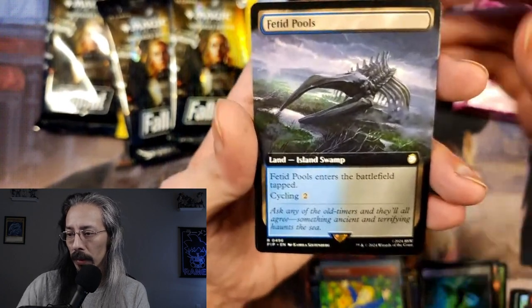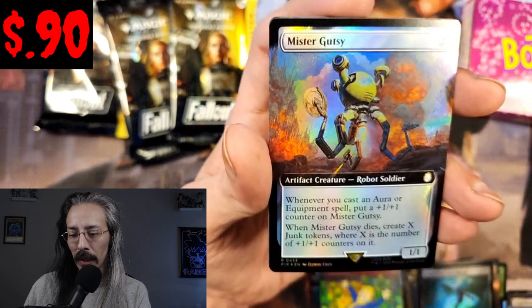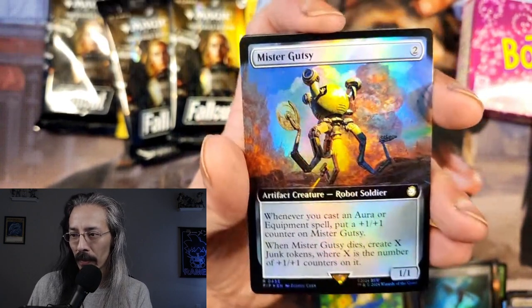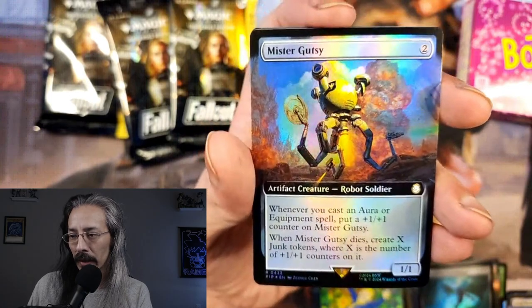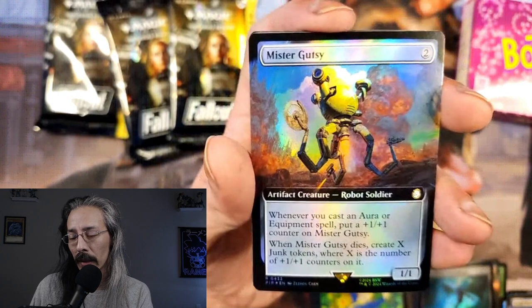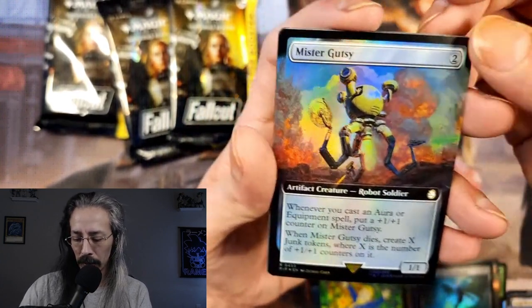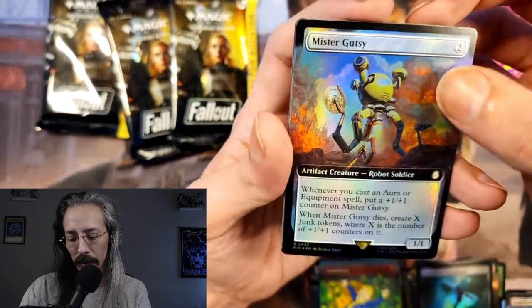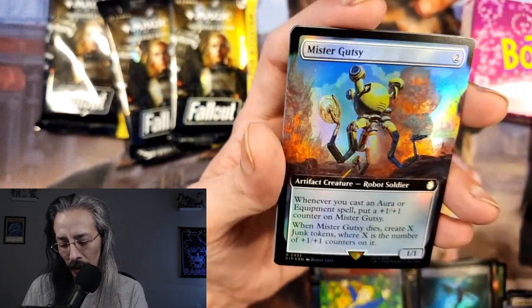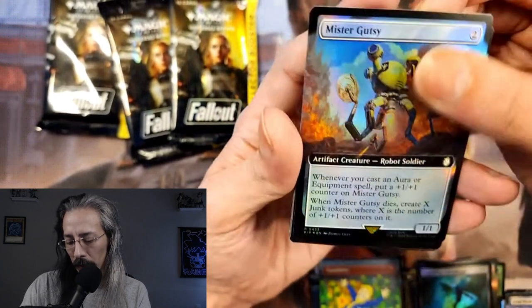Fetid Pools. Mr. Gutsy — hello buddy! Having a Gutsy as a companion is also really handy. The artifact creature is a 1/1 for two mana cost: when you put an aura, equipment spell, or 1/1 counter on it, create junk tokens for every 1/1. Nice.